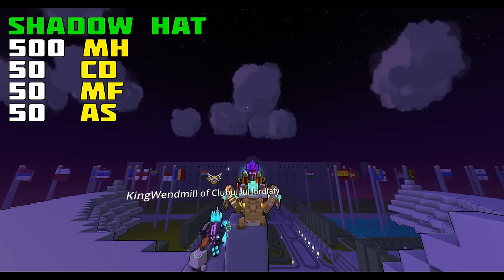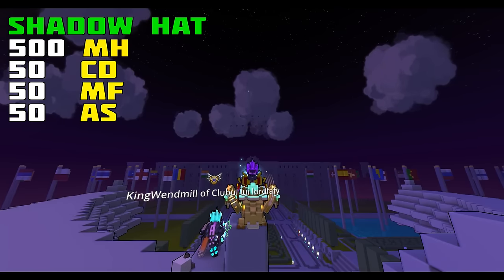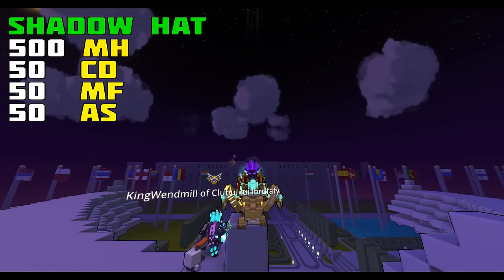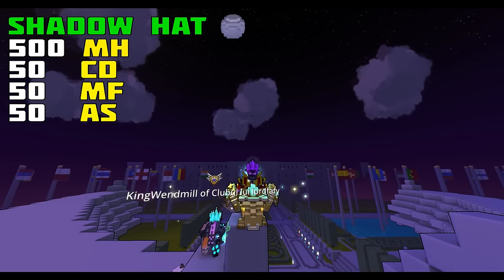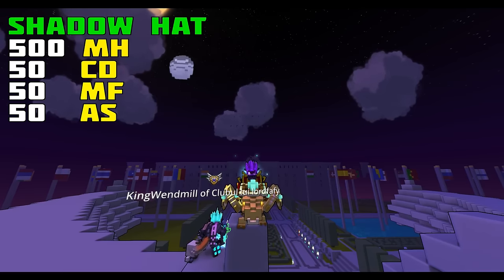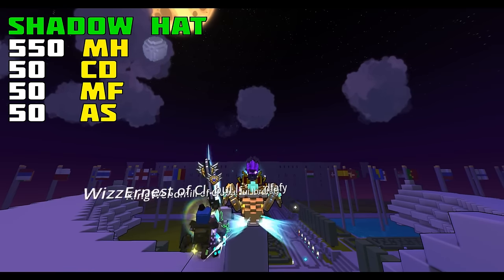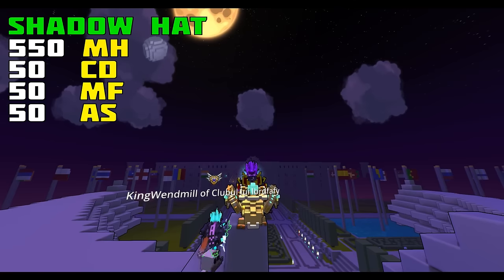You'll always go and unlock that extra stat if you didn't have it there previously. Now your item has 500 health, 50 critical damage, 50 magic find, and 50 attack speed — 4 out of 4 stats on your item. Guess what happens when you try adding another Pearl. Adding a Pearl now will increase a random stat out of the 4 by 10%. Let's pretend our Pearl went to the first stat, maximum health, adding 10% and changing its value to 550.